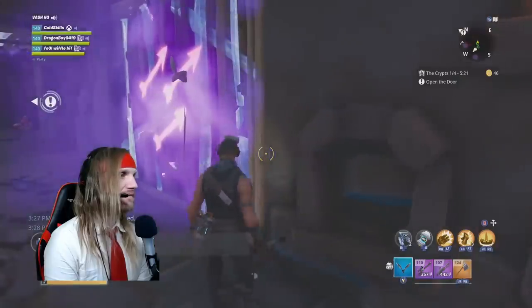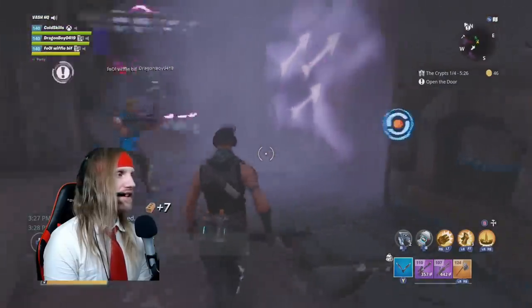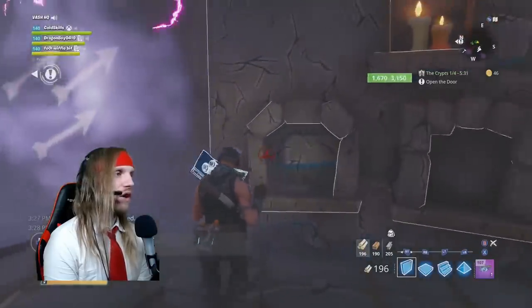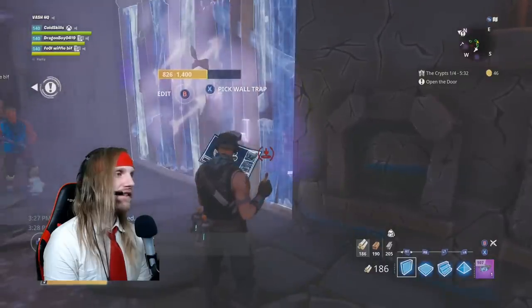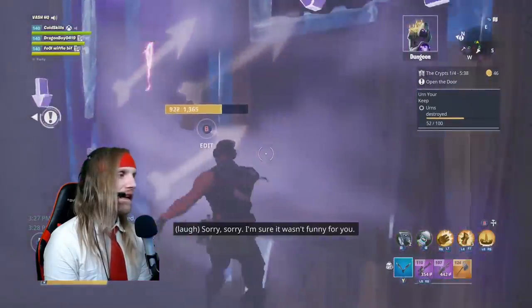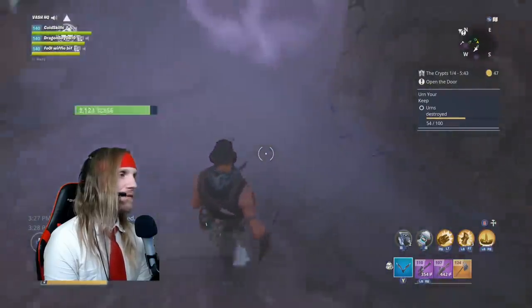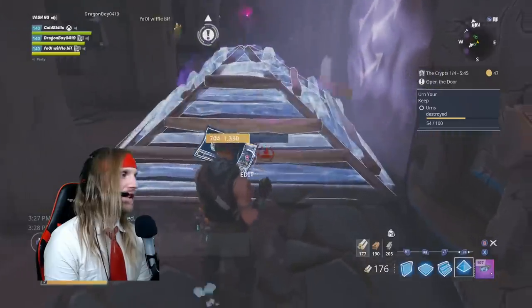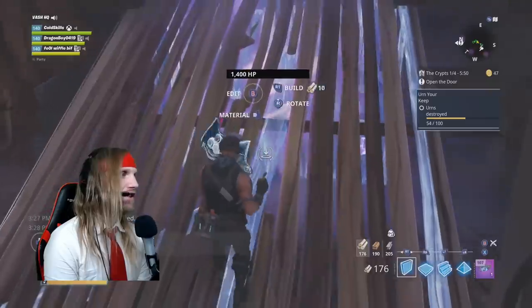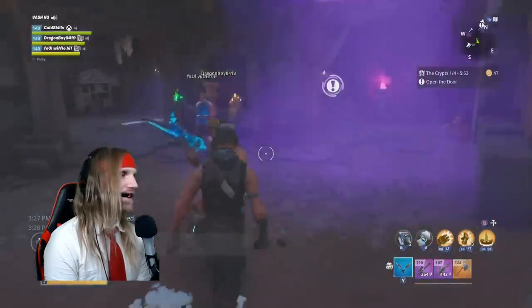This here is a wall dart trap. If you walk in front of this, you get hit by wall darts. There are two different ways to deal with it. One, you can edge over until you get a wall in front of it so you don't get hit. The other way is to place a pyramid, edit the pyramid into a ramp in front of it, so that you can place a wall from safely behind the pyramid. That's another nice clever way to handle it.